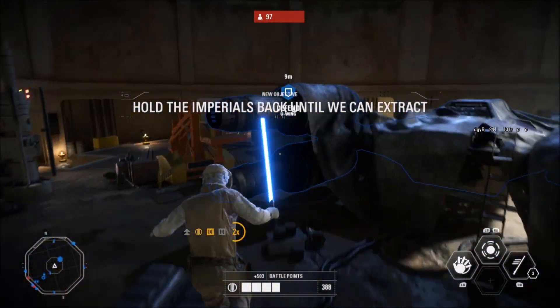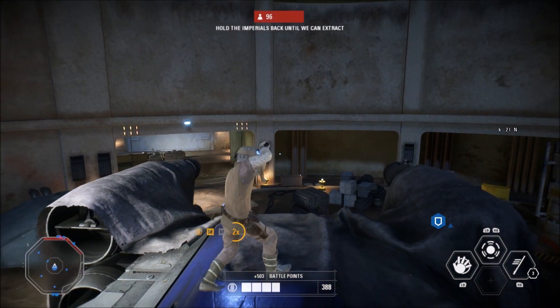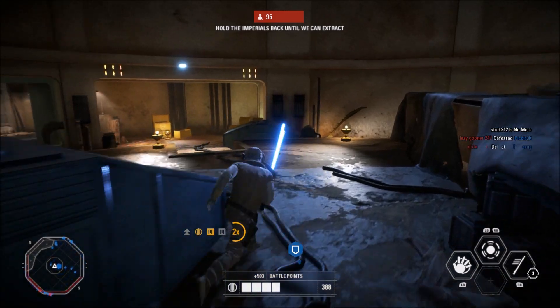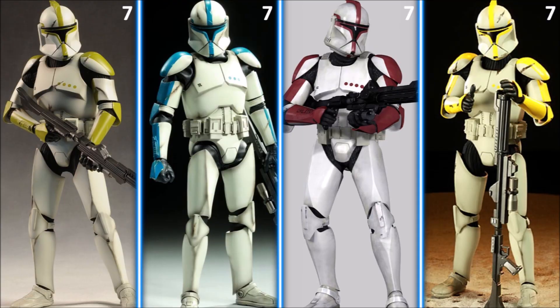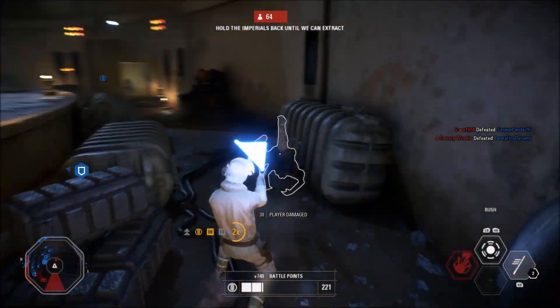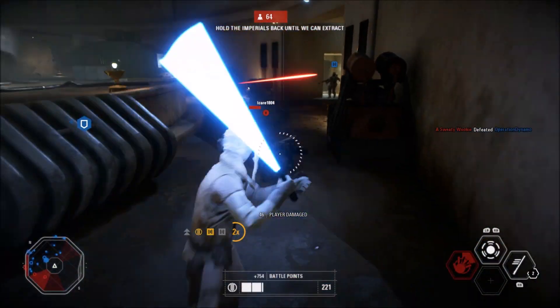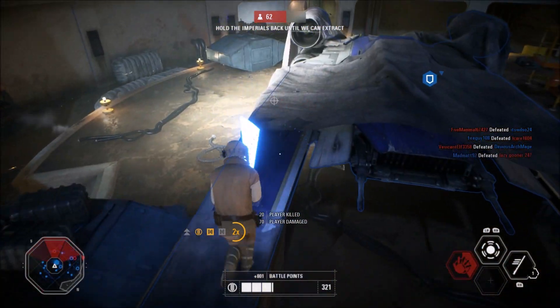It's also possible that the Phase 1 Clones won't have the same customisation options as the Phase 2, and instead it may be dealt with how it was in Attack of the Clones. This would mean green Phase 1 Clone Troopers would be Sergeants, blue would be Lieutenants, red would be Captains, and yellow would be Commanders. Which classes would have which colours, I'm not too sure — let me know what you think in the comments. I do think this is a possibility and I'm going to give all four of these skins a 7 out of 10 chance.